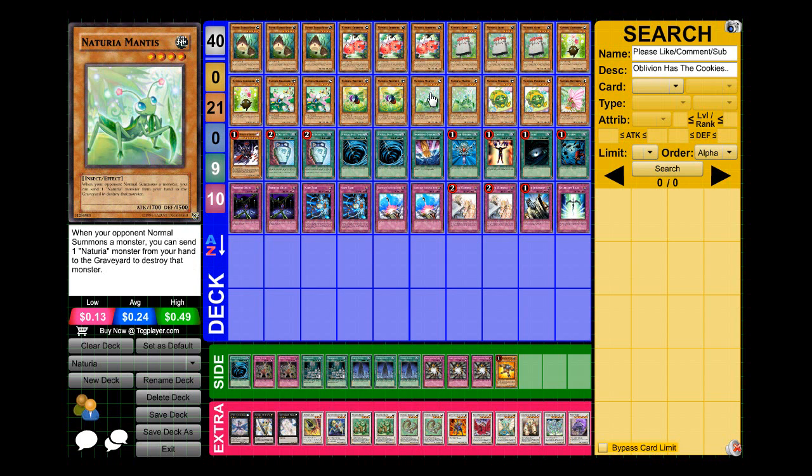I'm running two Mantis — this kind of just adds to the stun. When your opponent normal summons a monster, you can send one Nechuria monster from your hand to the graveyard to destroy that monster. It doesn't negate the summon, it only destroys it, but it's still a really good card.